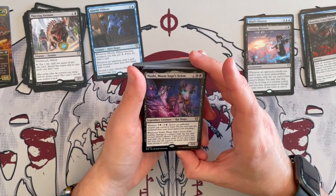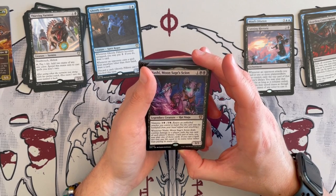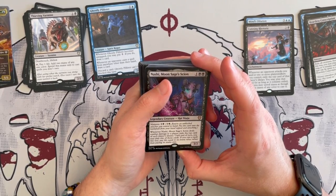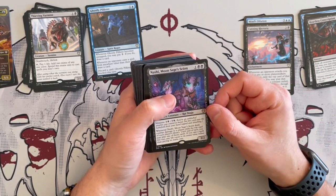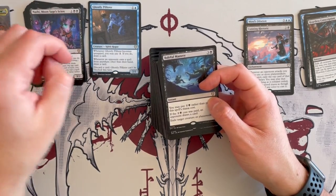Nashi, Moon Sage's Scion is a 3/2 Rat Ninja that costs 3. It has Ninjutsu, and when it deals combat damage to a player, exile the top card of each player's library until end of turn. You may play one of those cards, and if you cast a spell this way, pay life equal to its mana cost rather than pay mana. That's not bad at all. It's very synergistic, not that expensive to cast. You can Ninjutsu it in or play it outright. Either way, very good.